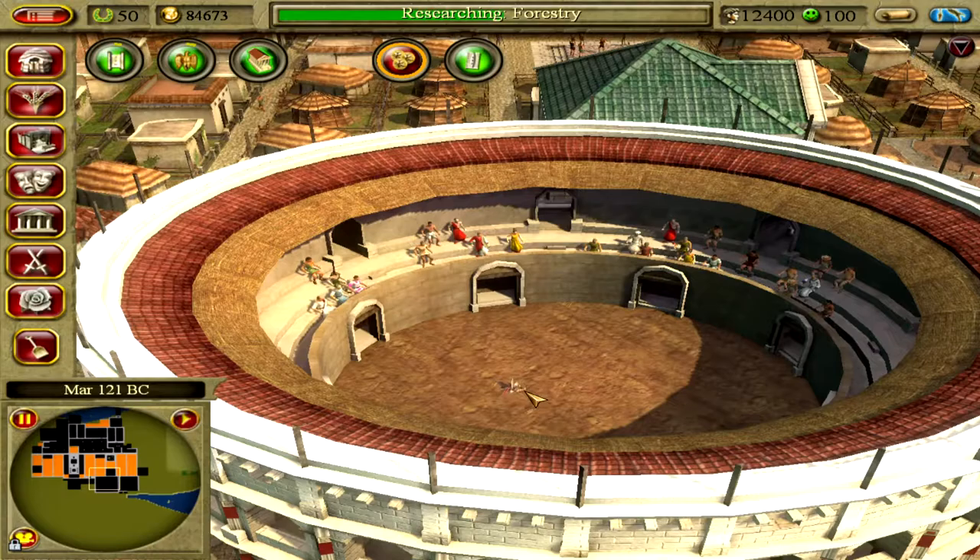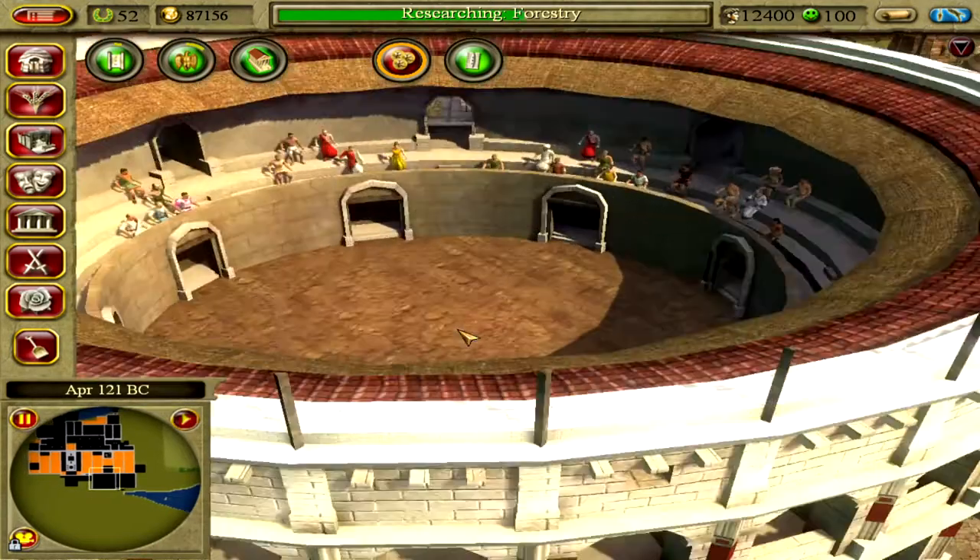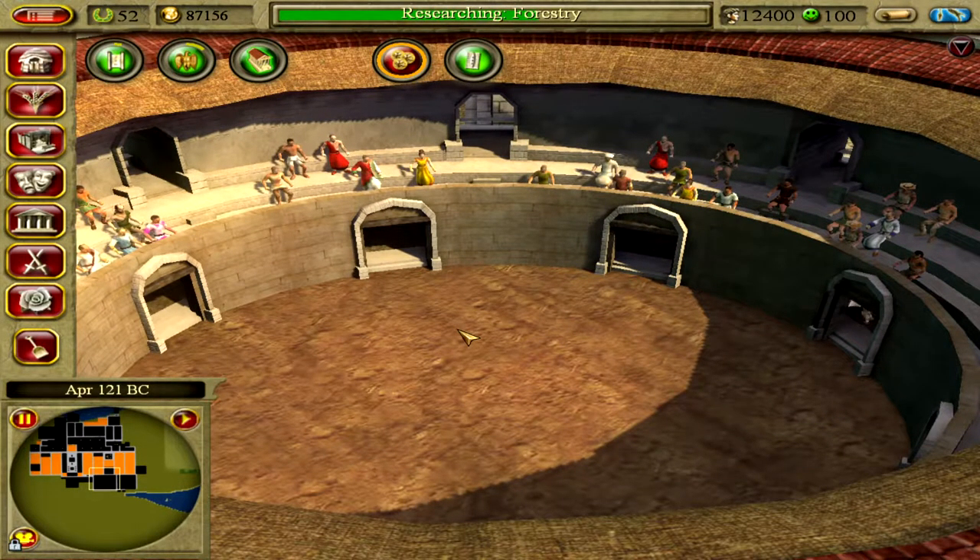I'm going to put the domuses on this side. We also need some date farms out here. There are Thracians sinking through quicksands in the arena — it's very quiet in the arena.